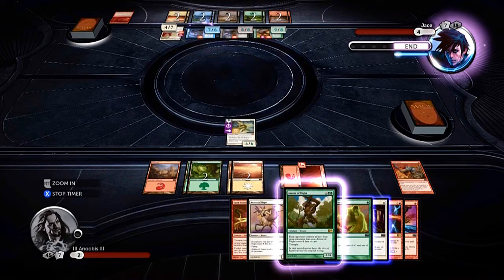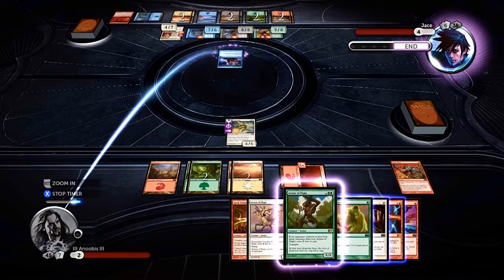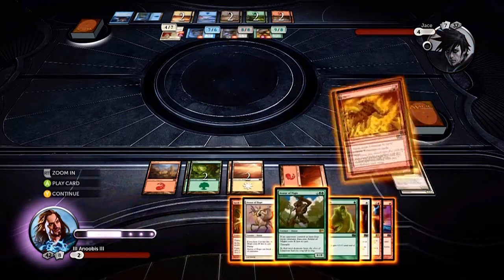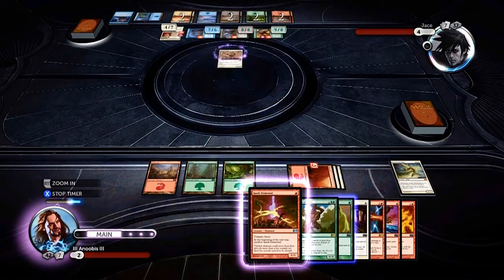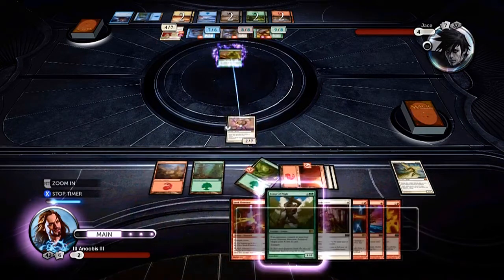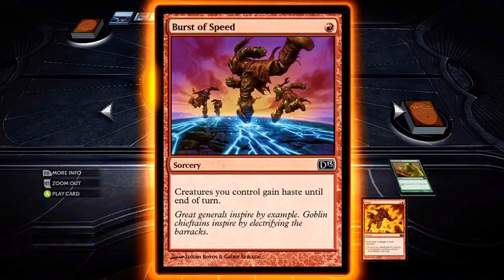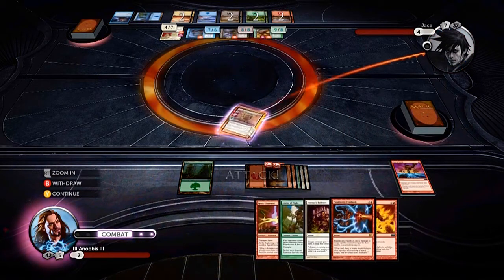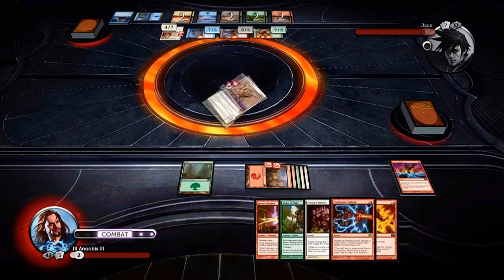Blue praetor draws a card — Thought Scour, we lose a couple cards — and it's our turn. Once again we have to sacrifice our creature because of the black praetor. This time we're going to cast Avatar of Hope instead of Avatar of Might because we have three or less life. We cast that — it's a flying card — then cast Giant Growth making it a 5/10 creature, and cast Burst of Speed giving our creatures haste, allowing us to attack this turn. We go straight to combat and attack — just like that we defeated Jace for the third way.